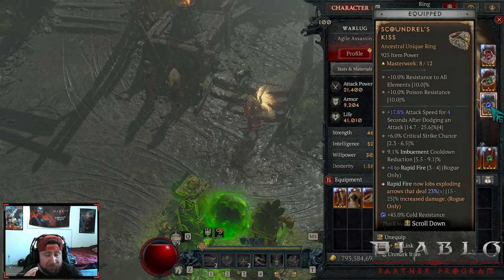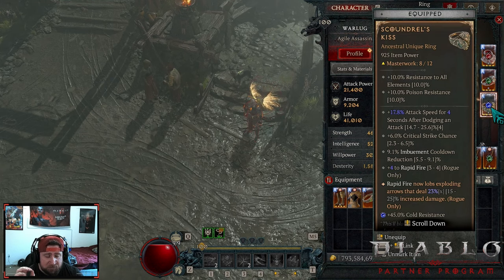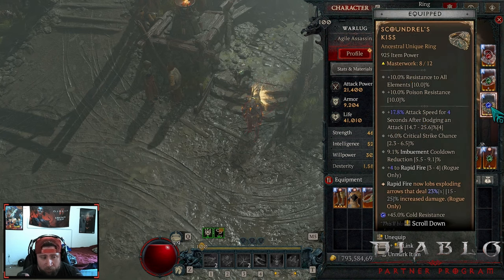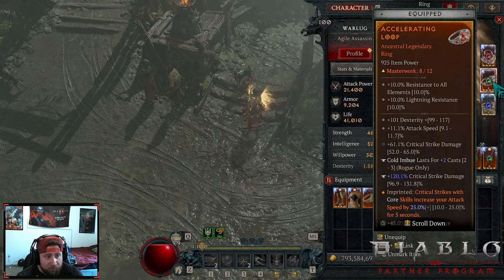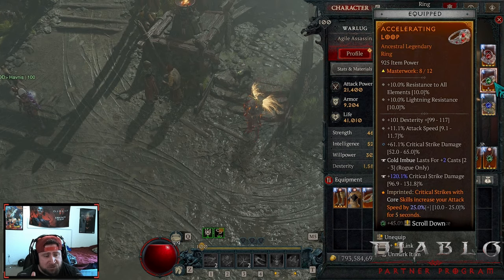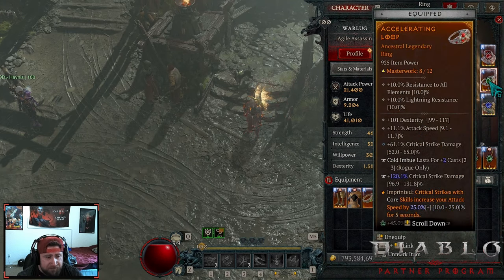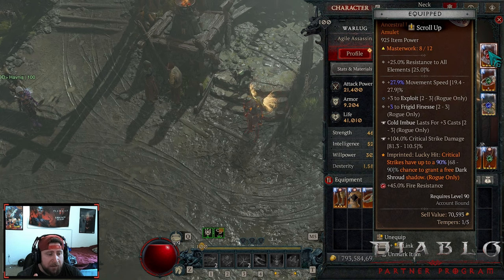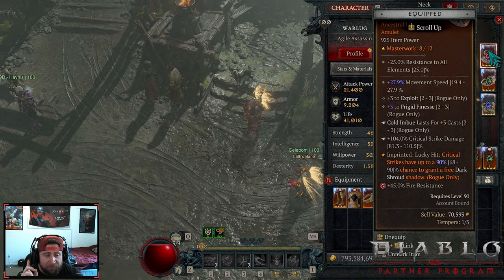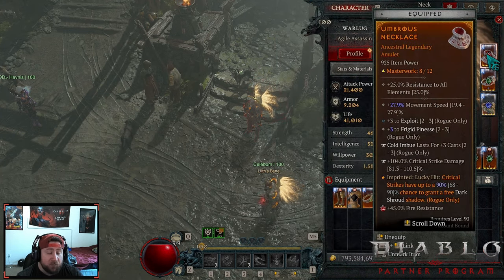The build does not work without Scoundrel's Kiss — Rapid Fire now lobs and deals increased damage, plus we get huge extra ranks inside Rapid Fire. You definitely want to triple crit Rapid Fire here — I got it to eight just for the showcase but you want a triple crit. On our other ring we've got Accelerating for even more attack speed, which stacked on top of Rapid lets us really rack up and then shoot Rapid Fire like crazy. On our amulet we have Umbris — 90% chance to grant a free Dark Shroud. The biggest reason this is on the amulet rather than chest is that on chest it's only a 60% chance.